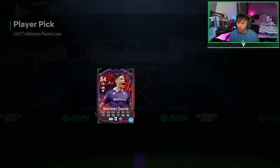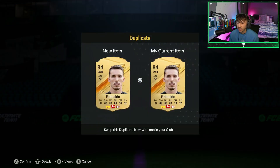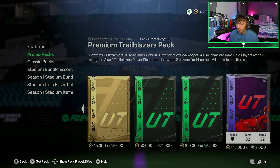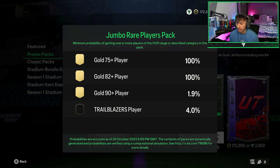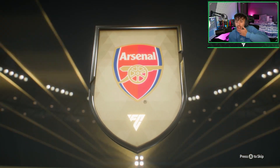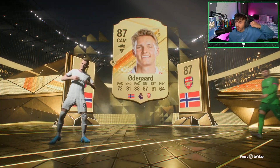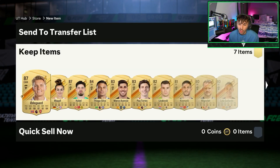Taking a Trailblazer loan — going with Quatro since I've already got Henderson. Sending the rest to the club. Moving on to the 100k packs — there's a 13% chance of a Trailblazer and 50% chance of an 88-plus. The 175k has a 4% chance and a 2% chance of a 90-plus. I'd love an Mbappe. A Norwegian player — I got so excited! It's a double walkout — come on, hook it up... it's Cobble.